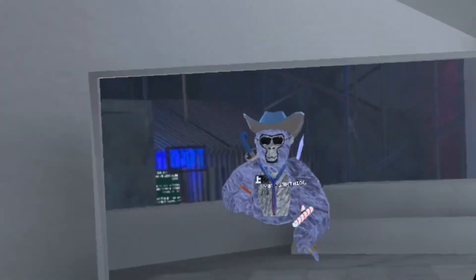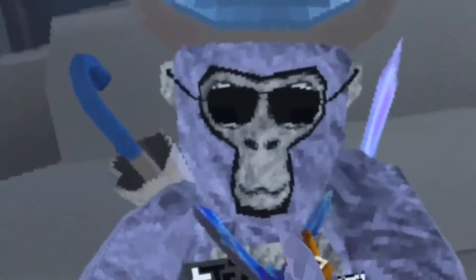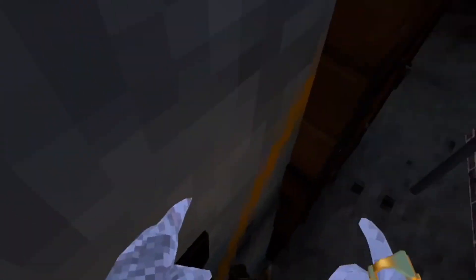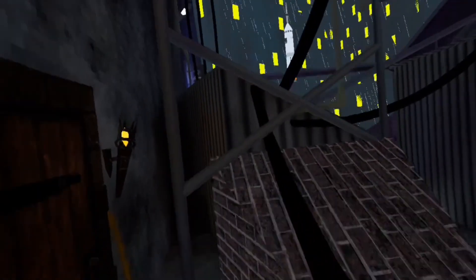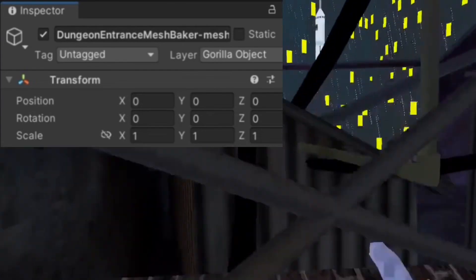There were files leaked and I'm going to show you both of them on screen in a second, but I have to show you something first. In the most recent update, they added a door to this secret tunnel area; in the update before they added torches. People have gone into the Guerrilla Tech files and found that this is called Dungeon Door, which means it is confirmed that we are getting a dungeon.